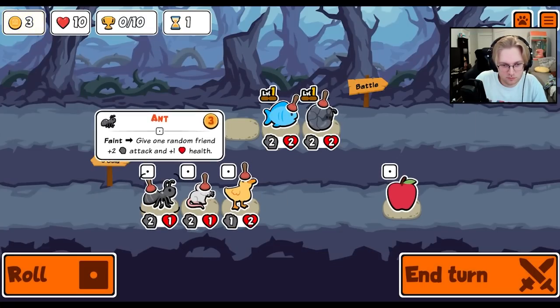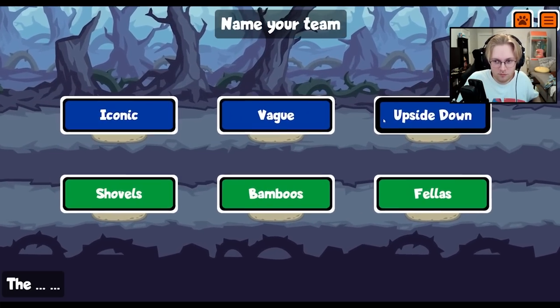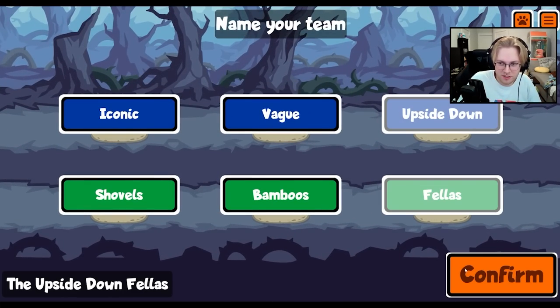Hey everybody! When the new Stegosaurus came out, most people thought it was a pretty big nerf. The ability is now at the start of battle, and it targets a random pet without held food — but the Stegosaurus is still insanely strong.